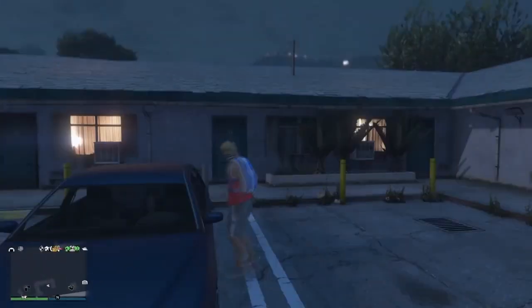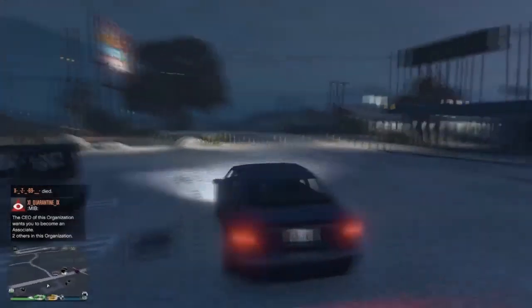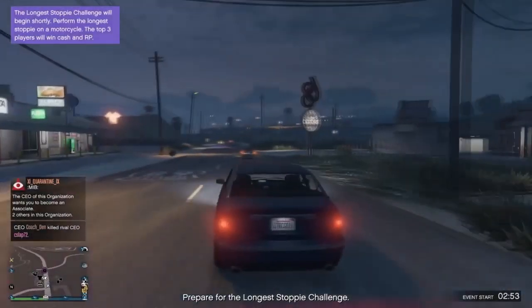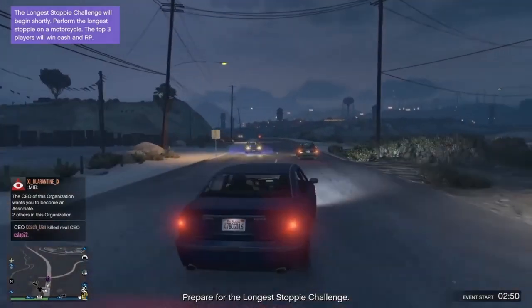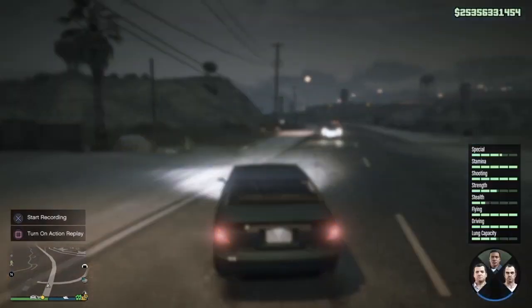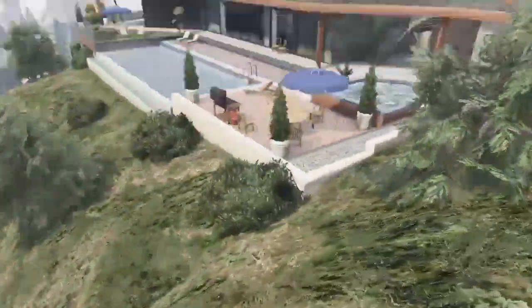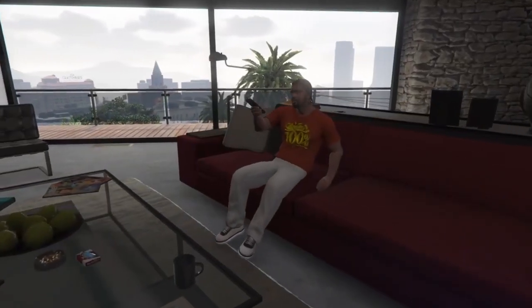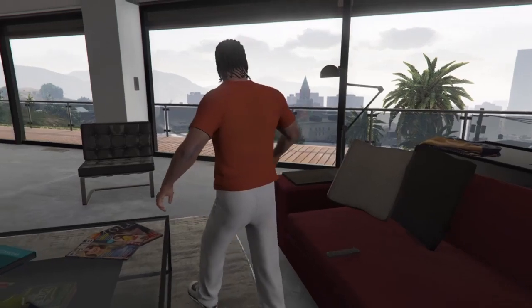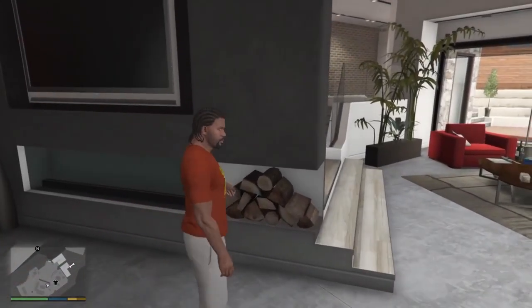Find any street car or vehicle on the street and take it all the way over to the time trial. Once you've taken the street vehicle to the time trial, drive over and sit on top of the time trial and start it up. Once you start the time trial, hit down on the D-pad and choose any story mode character — in this case I chose Franklin — and spawn into story mode. Once you've spawned in, wait until everything has loaded up, then open your interaction menu and scroll all the way down to director mode.